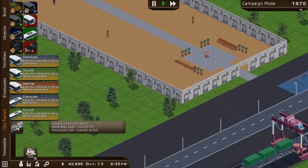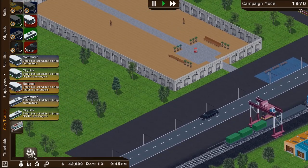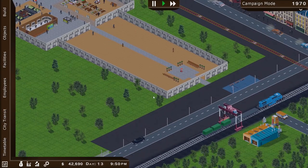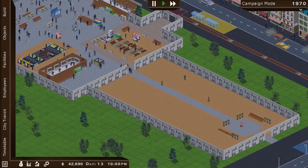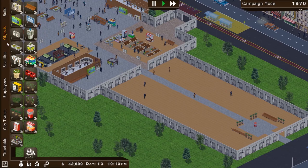So for $200,000, we can get an underground connection to our main station — which means like a subway station, local metro transit, the underground, for lack of a better term.